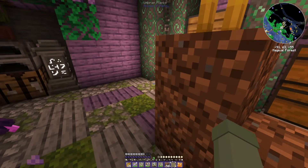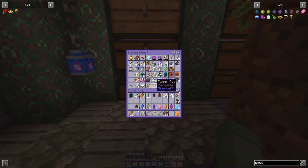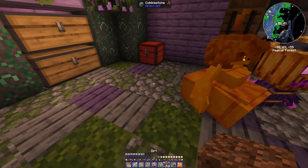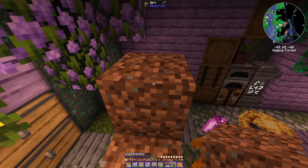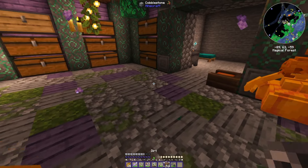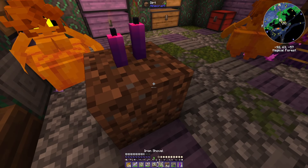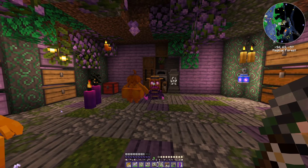I should be able to just do this. I have flint and steel — I literally just saw it. I'm going to start using my shovel. Someone told me that the fact that I don't use my shovel triggers them a bit, and I don't want to do that. I'm going to do just a kind of floating candle effect.